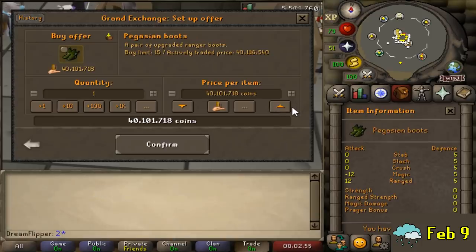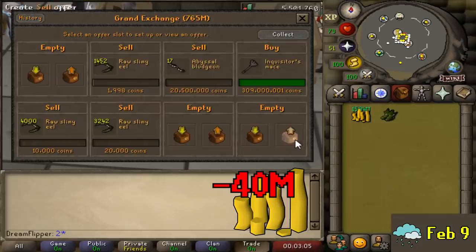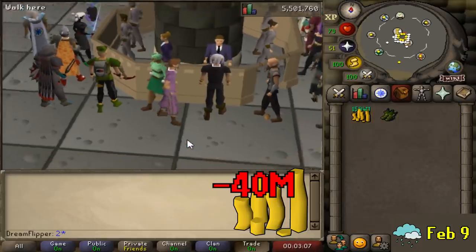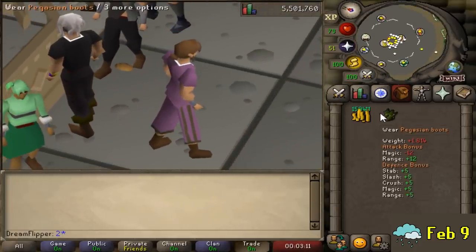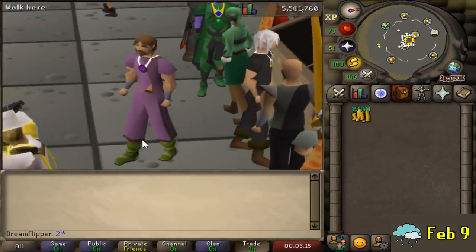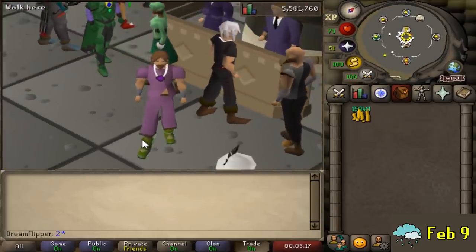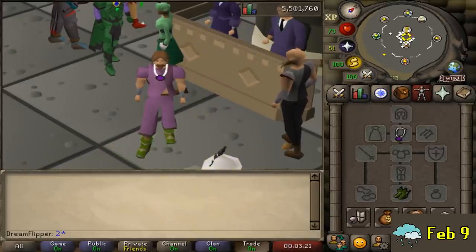Finally, we can go ahead and buy another item for the account — the Pegasian boots, since we're now able to equip them. They're actually kind of pricey right now but we bought them for around 40 mil, and that is our second item out of the way. It feels good mainly because we've locked in this item slot — if another boot slot item comes out in the near future, we already have this one locked in.